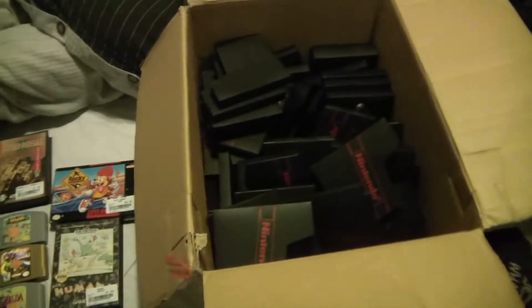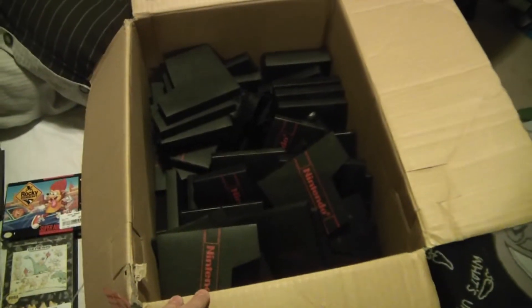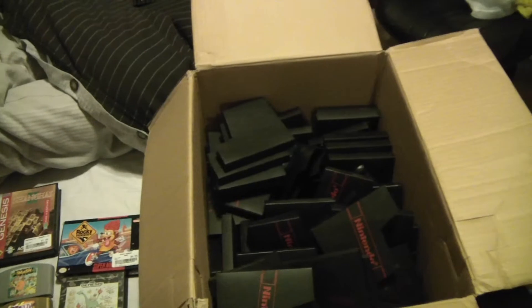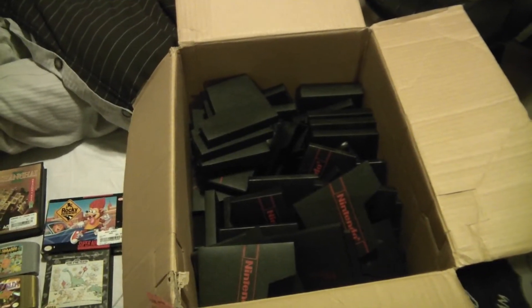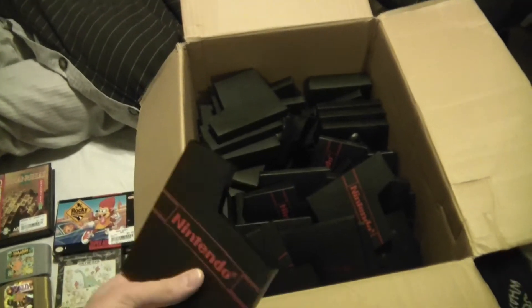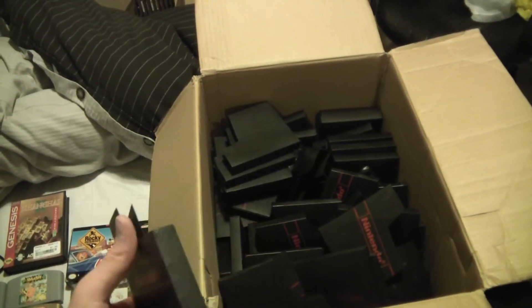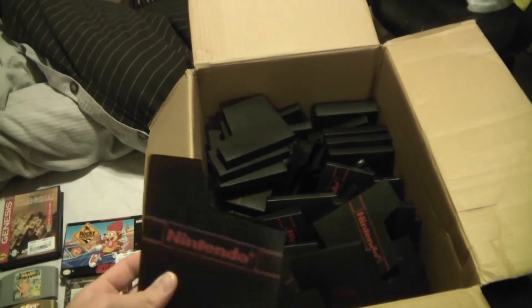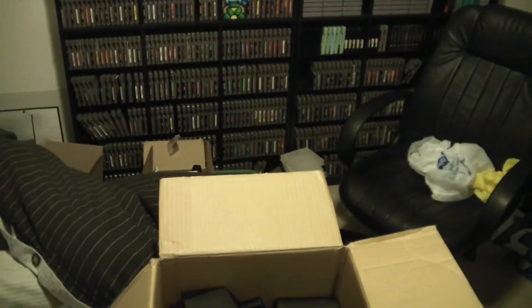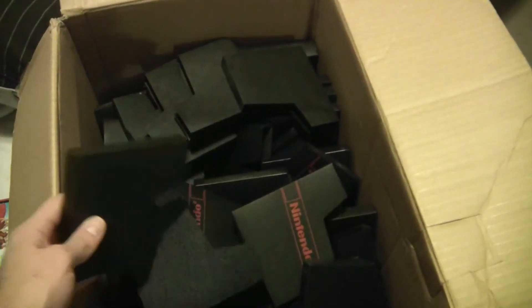Let's get into it. First off, I do buy some stuff on Nintendo Age Forums - a good place to find stuff you're looking for. I posted a thread saying I need some NES dust covers and I'd pay 30 cents a piece for them. On eBay they go for like 80 cents a piece. I got like 150 of them for 30 cents a piece, all in really good condition, a lot of them Nintendo brand.